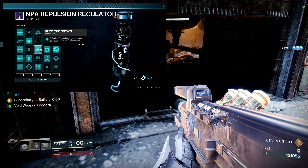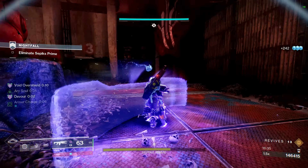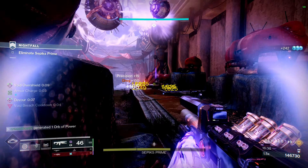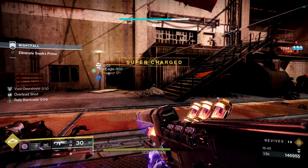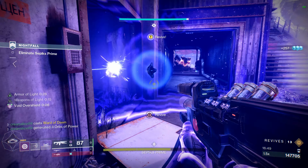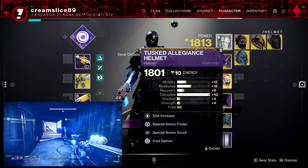My weapon of choice with this build has to be the Wave Splitter. This is phenomenal, especially with Controlled Demolition getting volatile rounds. We can stun overload champions with trace rifles this season, making it even better. Every time we collect an orb of power it gives us maximum charge, and sustained fire suppresses enemies. Wave Splitter is not to be sniffed at this season — as soon as you pick up an orb of power, Supercharged Battery is going to melt everything. With two void surge mods we're getting an extra 17% damage increase.